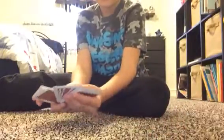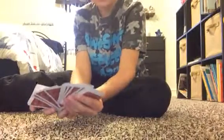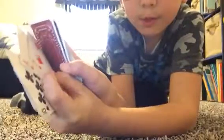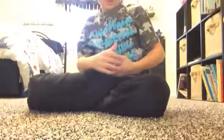So watch. So yours was that, see? Here. There's mine right there. And there's yours right next to it. See? Right. You couldn't really see that, but this was yours. It was right next to my ten of clubs. They were right next to each other like that. And that's how you do the mind reading card trick.